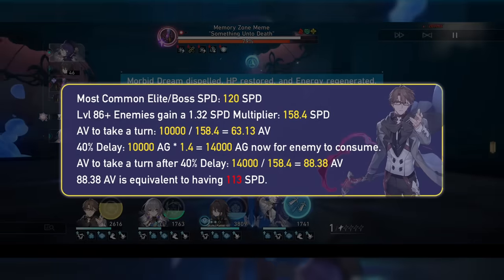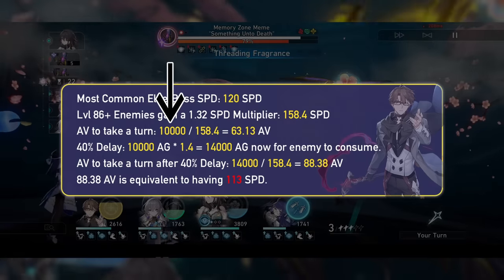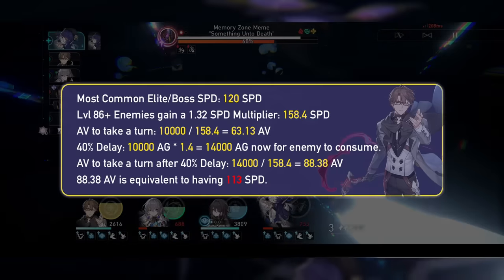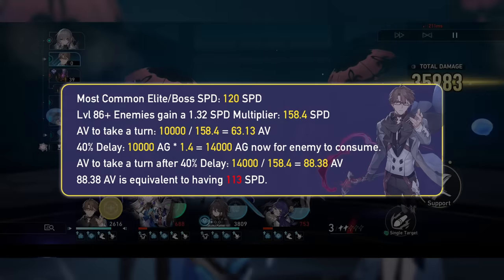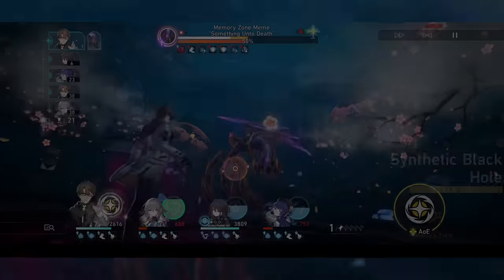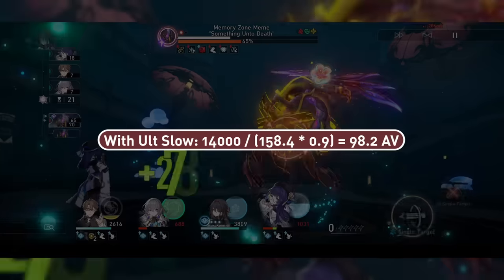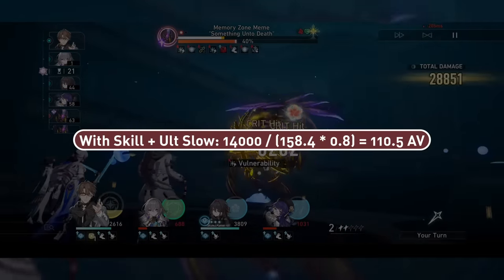Enemies have action value just like us, and most enemies in the endgame sit at 158.4 speed. They must consume 10,000 action gauge to take a turn just like us. What a delay does is add action gauge to said enemy. In the case of Welt's level 10 ultimate, they now must consume 14,000 action gauge, changing their normal AV from 63 to 88 — which is basically like them having 113 speed for this turn. But Welt doesn't just delay; it is then compounded with the ultimate slow, making that 14,000 AG even harder to consume, pushing their AV for that turn to 98. He also has his skill's slow, bringing it to 110 AV.